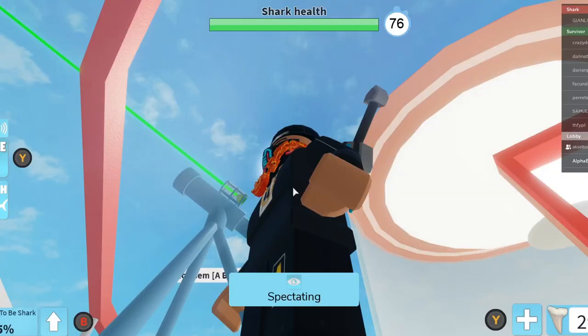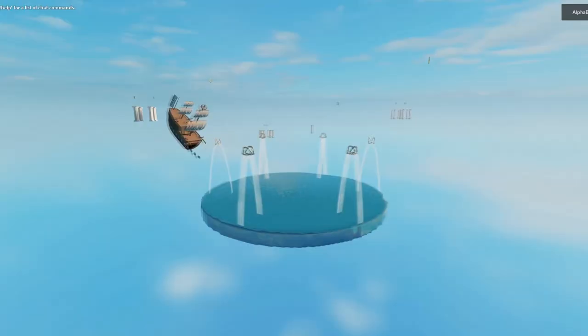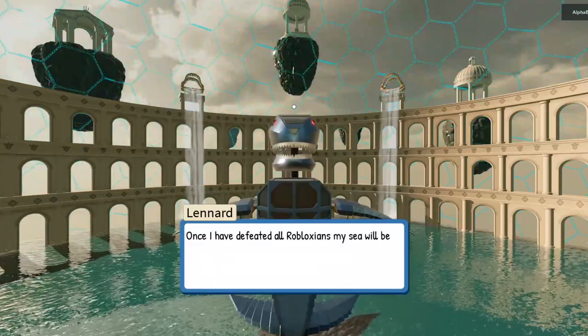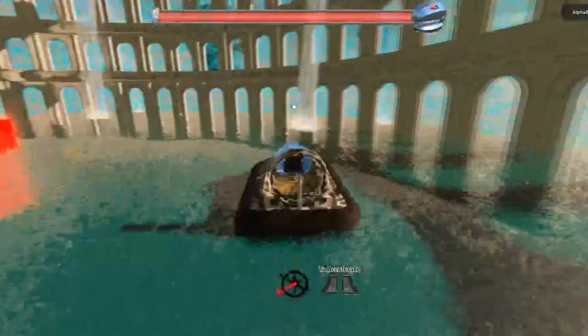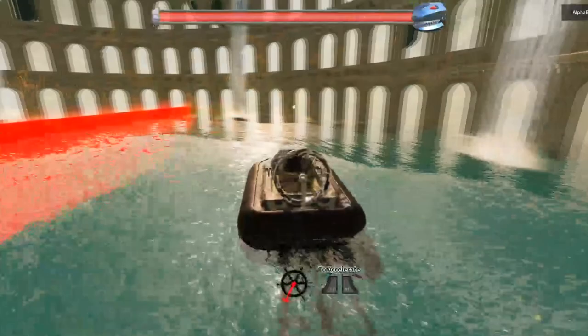You need to find the sun — it's this white thing right here. Just stay looking at it and it's going to turn yellow. Once it turns dark yellow, you're going to unlock this door right here. This door lets you teleport to the final place. This is the final boss — System Oasis Error — like a robot shark. It says 'once I have defeated all the Robloxians my sea will be peaceful once again.' You want to get away from him — he has a red laser, don't get hit. He also has a health meter.